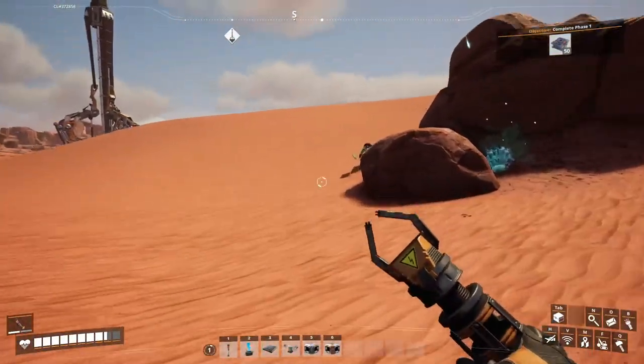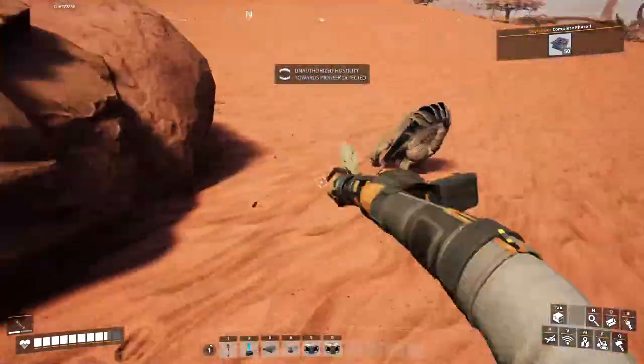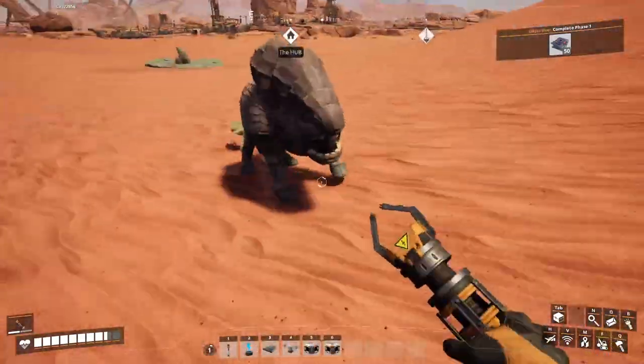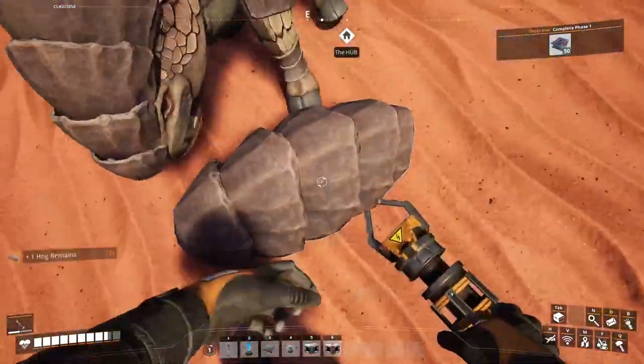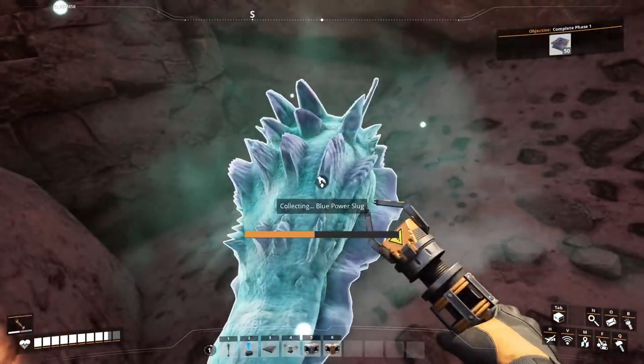One enemy down — let's check the other one. Second enemy down and there's a power slug in here.